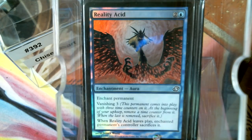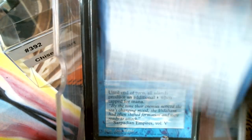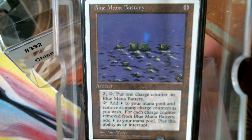We should probably look at some ramp. There's not a heck of a lot of ramp in here — Star Compass, Silver Mirror, High Tide of course. Dreamscape Artist turns whatever card in your hand you want into a Harrow every turn. Blue Mana Battery is a little weird of an include but it serves double purpose: in case something goes wrong and we need to remove a counter and don't have anything else, we can kind of get there with Blue Mana Battery.